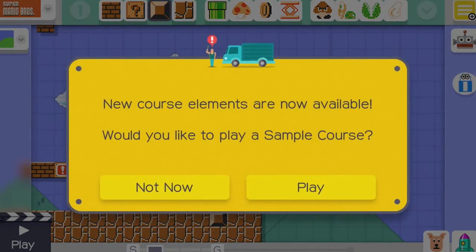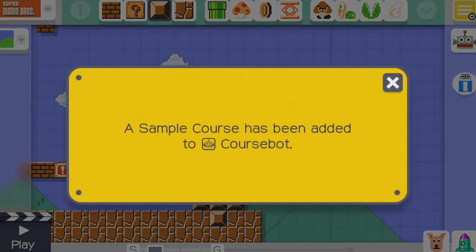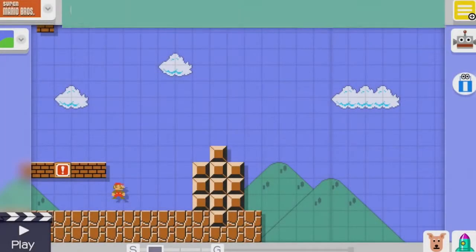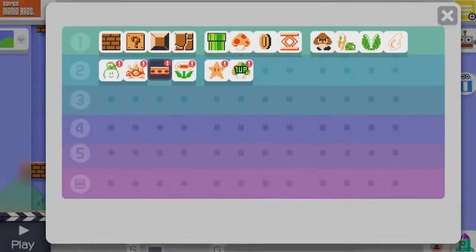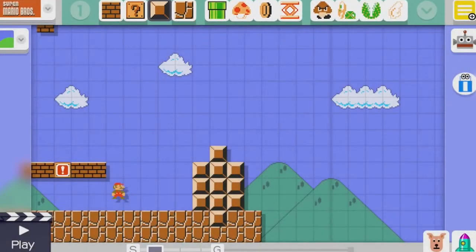New course elements are now available. Would you like to play a sample course? I'm not going to play the course, but I want to see the new stuff. Aha, there's a new arrow here. Perfect timing. Looks like we've got a few new toys that we can play with and we can use them a little bit later on. So I guess, can I just switch between what I have at the top? Right, brilliant. Anyway, let's carry on building then.